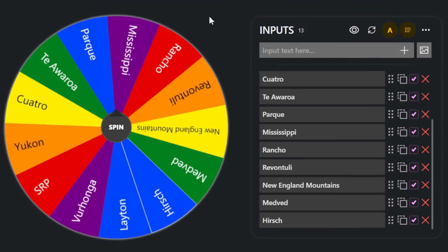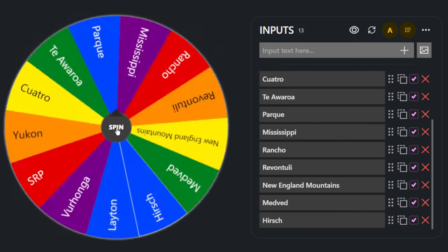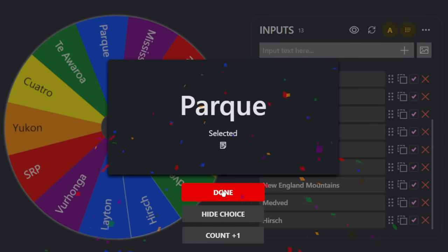Hello everybody, we are back with the random wheel challenge — you guys have been requesting this come back on the channel. We're going to spin for a random map, a random set of weapons, and random attachments to use with them. Our map is going to be Parque Fernando — that's going to be interesting!